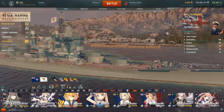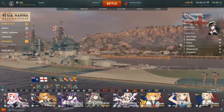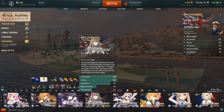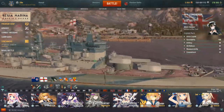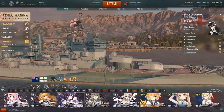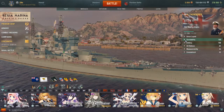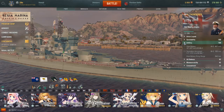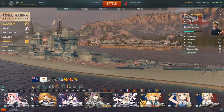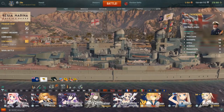So what is this ship? This ship is the Conqueror but with 18-inch guns. Instead of getting 12 16-inch guns like you do on a Conqueror, you get eight 18-inch guns. The secondaries aren't anything to write home about — they're not weedy either, but they are very short-ranged.